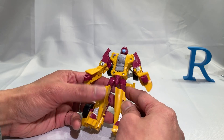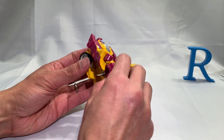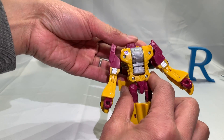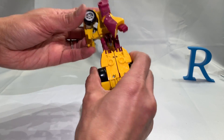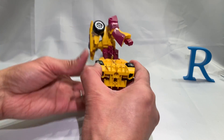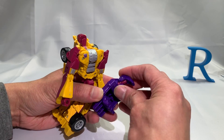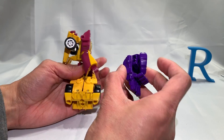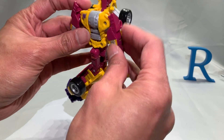Now let's transform him into arm mode. Bring the legs together, rotate the head back to hide it, flip it back, and spin this around to face the correct direction. Then attach the purple fist piece, flip out the fingers, put it around — there you go, a right fist. Attach it there. Now we have to figure out where to put the arms.